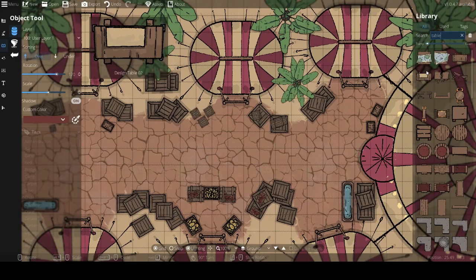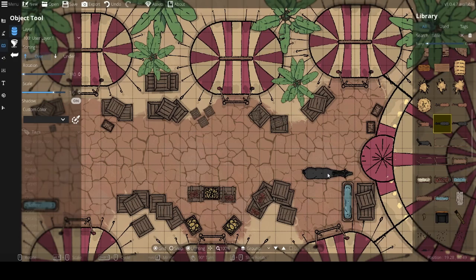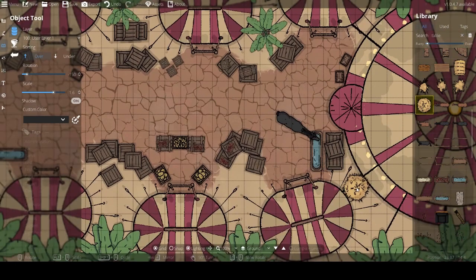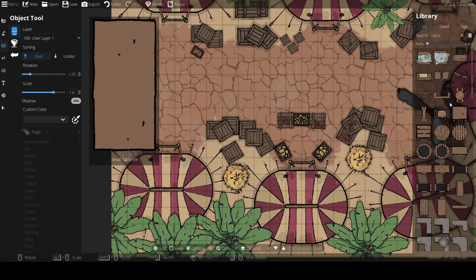Each shopkeep has a story, which means each shopkeep has a theme. In the middle I've got my vegetable guy, and on the far left bottom side I'll eventually have a cabbage guy.